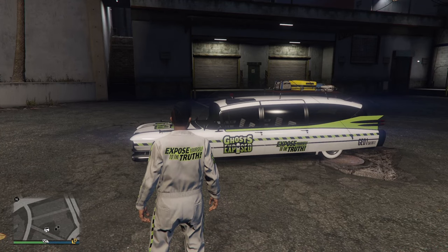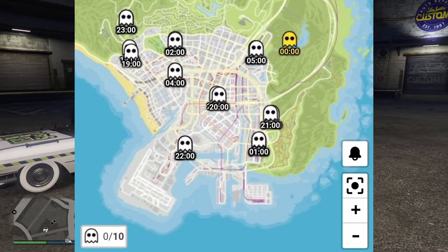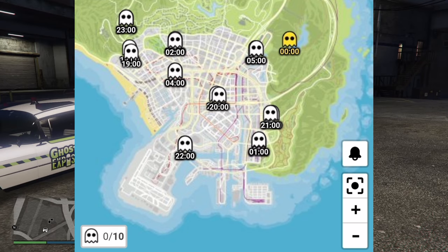There are ten ghosts located around the map. Each of them requires a specific time for you to be there. They're there for an hour each. The first one starts at 7pm and it goes across the night. However, the one at midnight you will need to do last after you've done all the others. There is one at midnight.